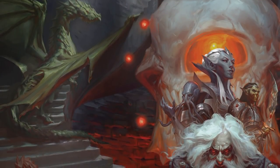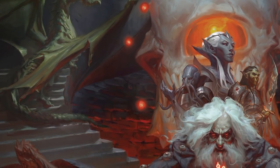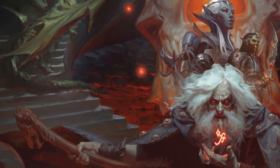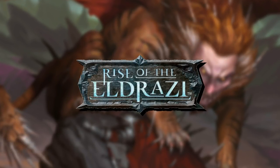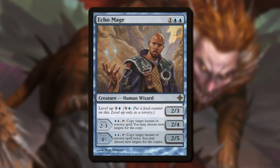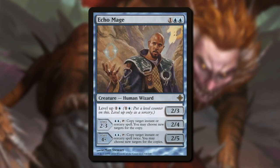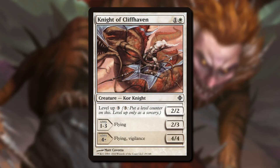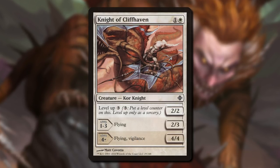There's nothing quite like starting as a lowly level one character picking off kobolds, and eventually working your way up to taking on a Dracolich. Magic had a level-up mechanic all the way back in Rise of the Eldrazi. It was a real mixed bag. On one hand, it showed creatures leveling up and becoming stronger over time. It felt super cool to level a Knight of Cliffhaven from a 2/2 all the way up to Seraph Angel stats.